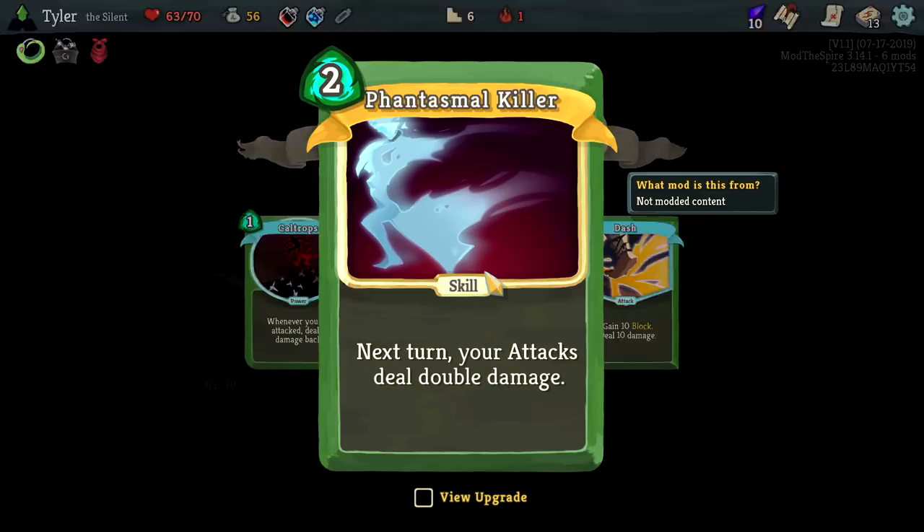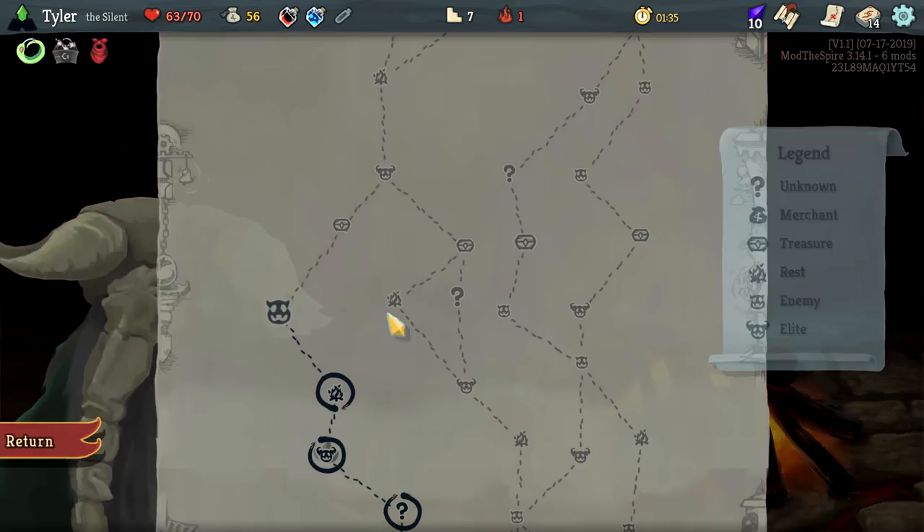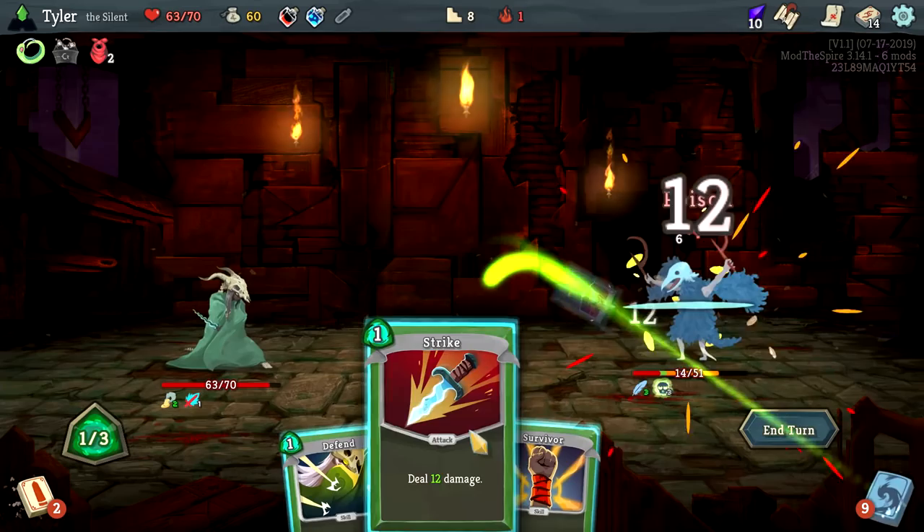Let's take it and see if we can make it work. Let's make it immediately playable — that's not the best upgrade. Cloak and Dagger is almost certainly the best upgrade on that one, but why not? Let's go all in and see if we can make something pop with this today.